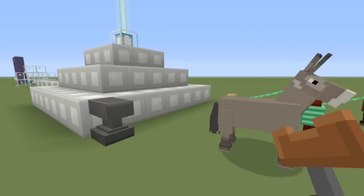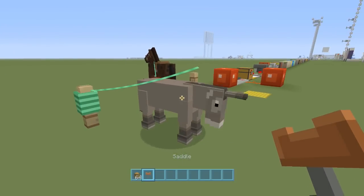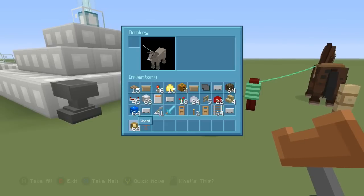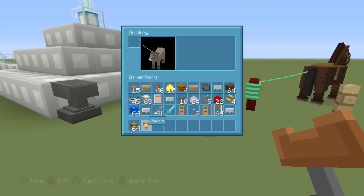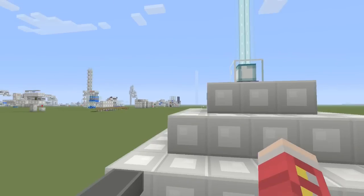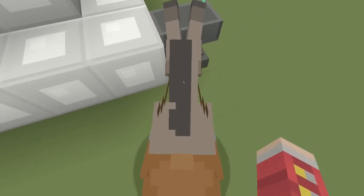Okay, so now let's say we want this donkey here to carry stuff for us — we're going to go on an adventure with this donkey. So we're going to left click on him with a saddle. We're going to put the saddle on him. Look at that — he's a saddled donkey. We can ride him. Into the sunset.